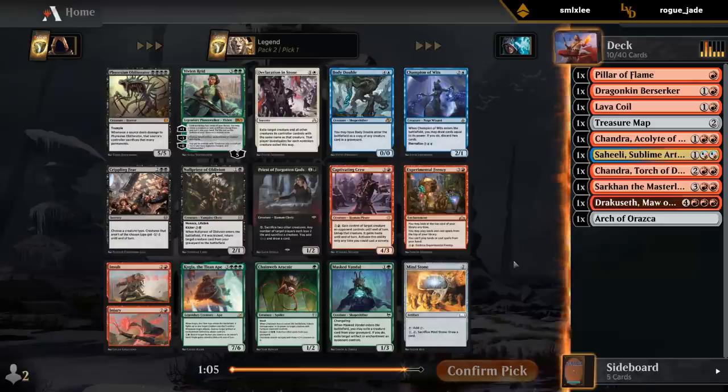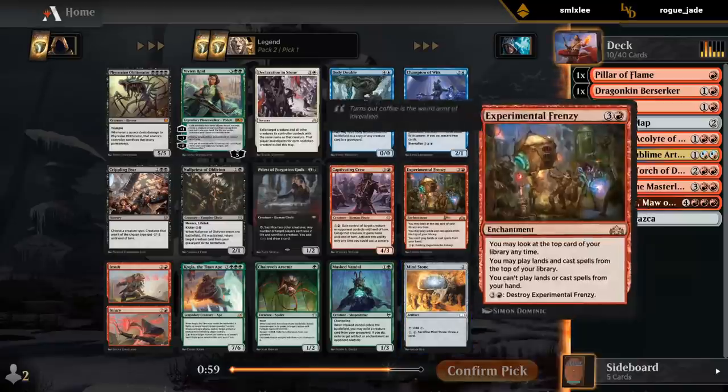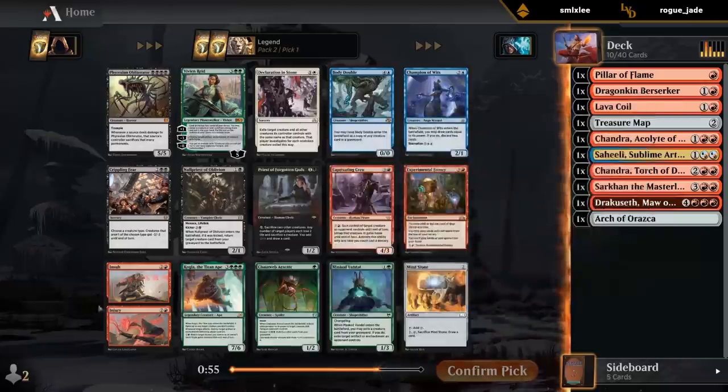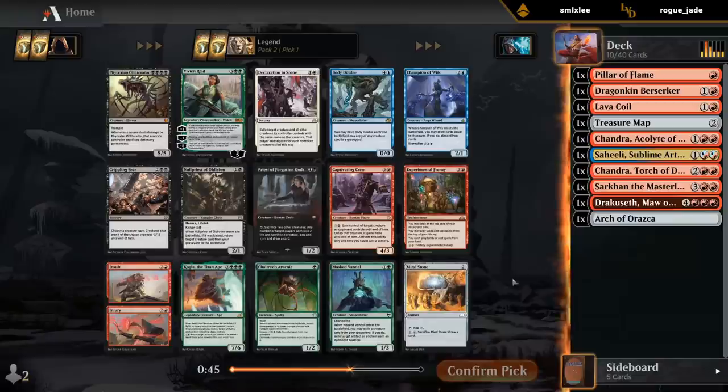And what did we open? I see a Mind Stone, which would be quite nice in the big red deck. Frenzy's not going to be at its best — better in a burn deck. Insult to Injury also better in a more aggressive deck, although still quite powerful if we can cast both halves in the same turn. We'll take Mind Stone.